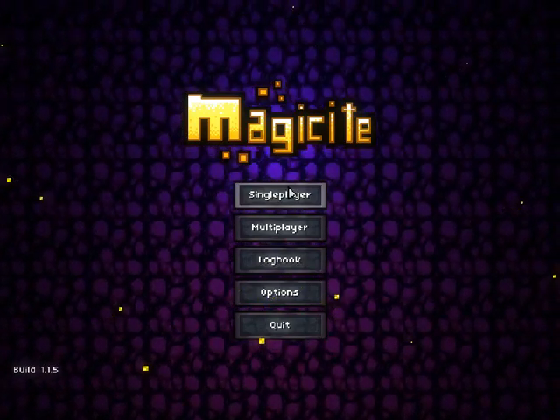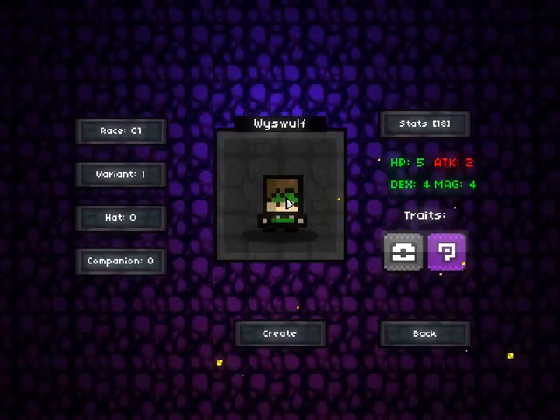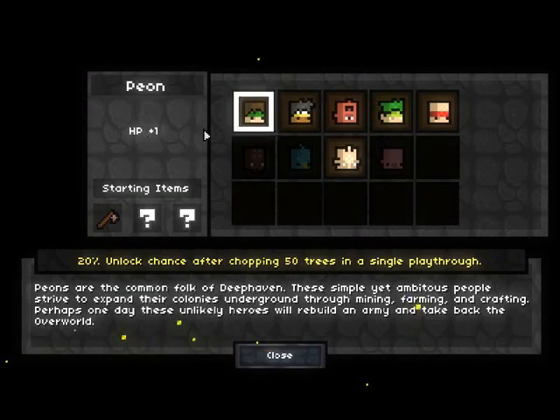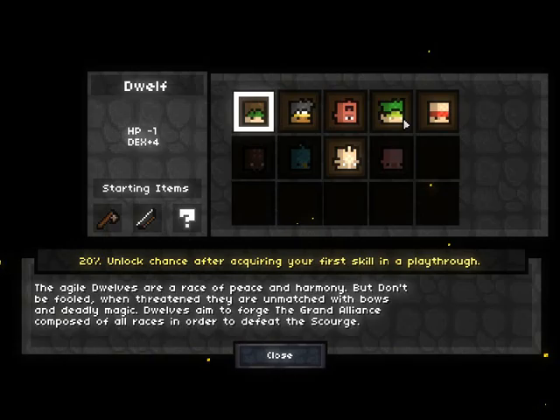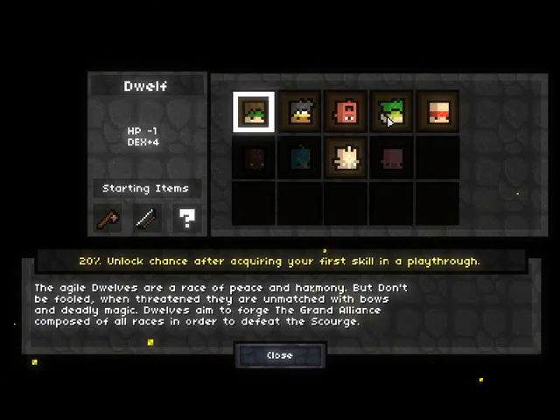Hey everybody, and welcome back to MagiSite with me GW365. If you joined us last time, we had a pretty long and decent run with the Dwellf, but unfortunately it came to an abrupt end when it got mauled by one of those floaty, weird, scourgey kind of looking things.